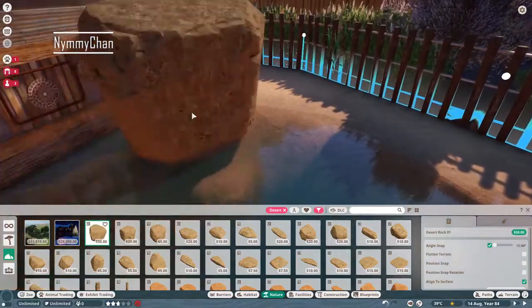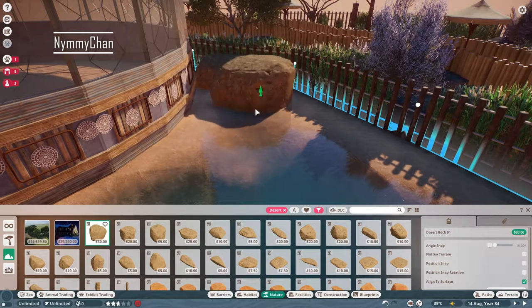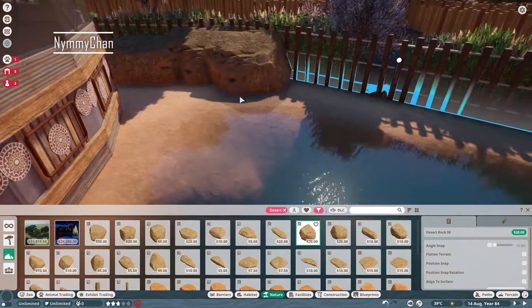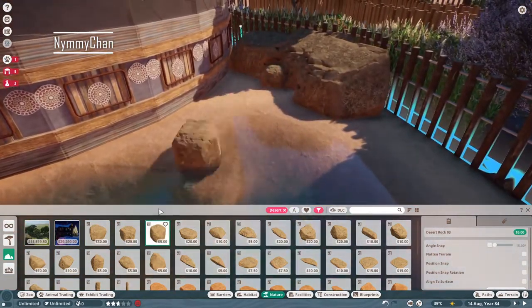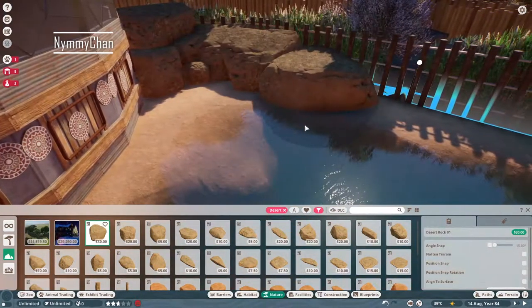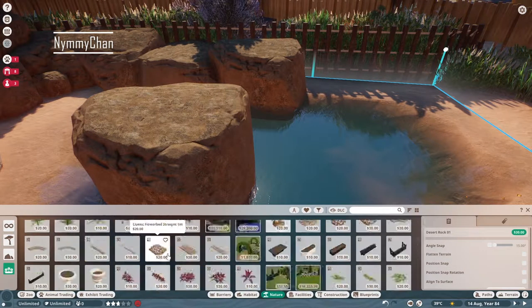Waterfalls are just my thing. I'm quite good at them — at least I think so, and I've heard other people say they liked them too. So I must be doing something right. By rocks like this, I wanted to create natural barriers and a natural-looking habitat.